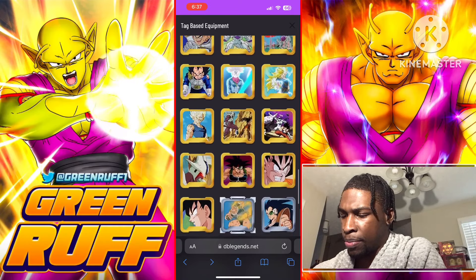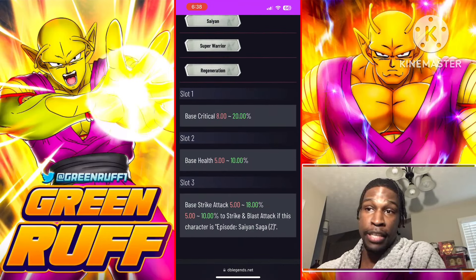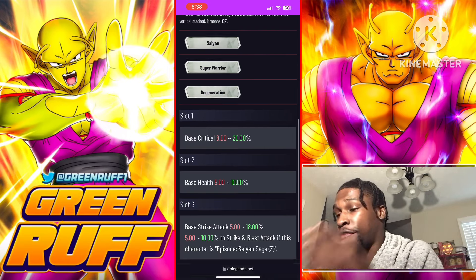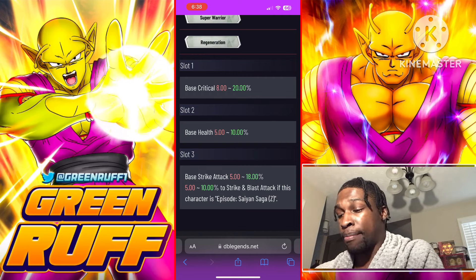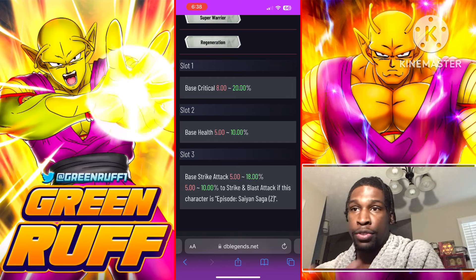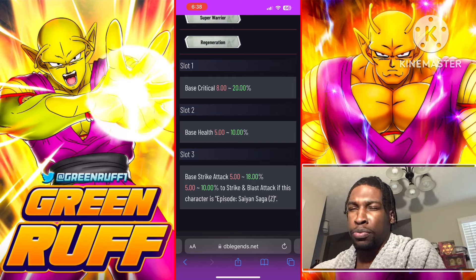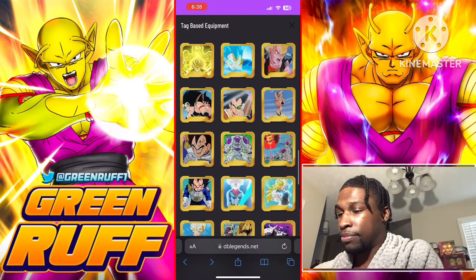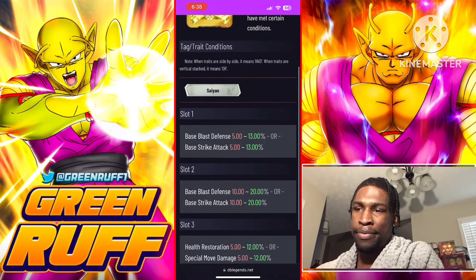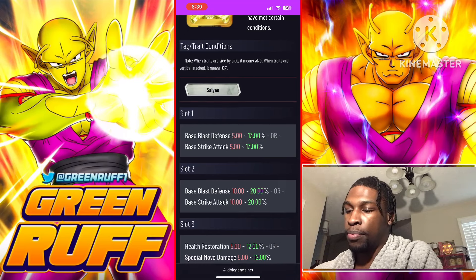I totally forgot about this pure equipment from the PvP exchange shop — it has base health and 18 base strike, which isn't ideal for blast, but you're getting 10 pure for both strike and blast for Saiyan Saga and you're also getting health. Personally for a pure equipment I'll probably use this one because I like the health alongside the pure stats, even if slot two leans strike instead of blast.